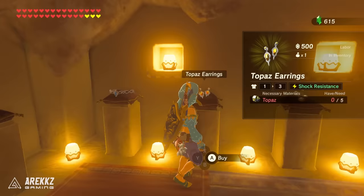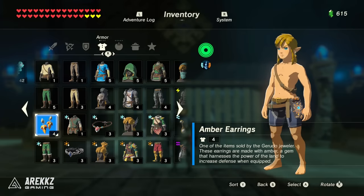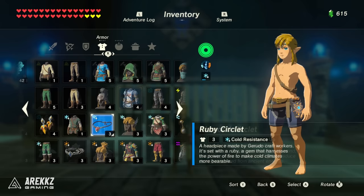You then have a load of jewellery that you can buy from the jeweller in Gerudo town after completing the associated side quest. These are basically replacements for some of the other armor pieces, so if you don't want to wear helmets you can instead wear these. Amber gives you basic defence, Topaz gives you shock resistance, Opal is swim speed up, Sapphire is heat resistance, Diamond is guardian resist, and Ruby is cold resist.